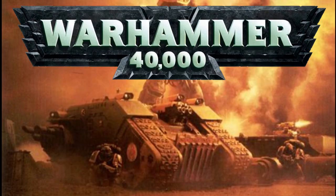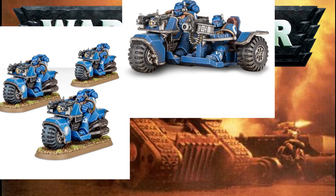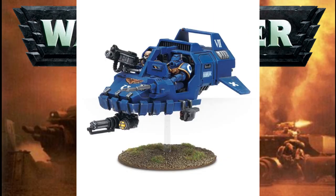We then have the fast attack and scout vehicles. These consist of bikes with guns, bikes with sidecars and more guns, and ATVs with heavier guns. We also get some repulsor craft here in the form of the Land Speeder and its multiple variants, which just means it has a different gun for the passenger to fire. I'm not going to list the different variants of the Land Speeder because it is literally just a different gun.